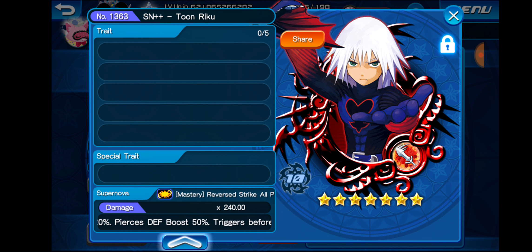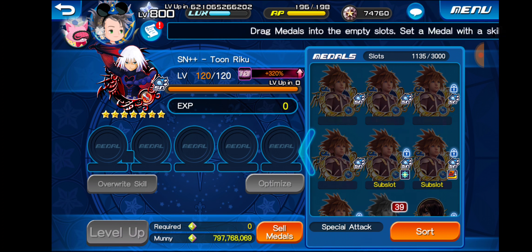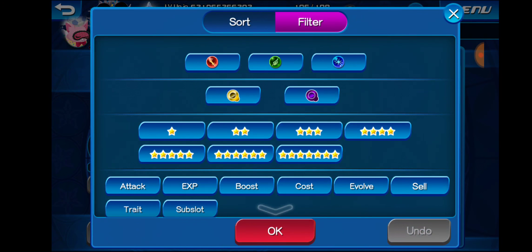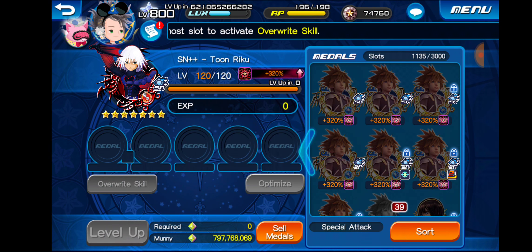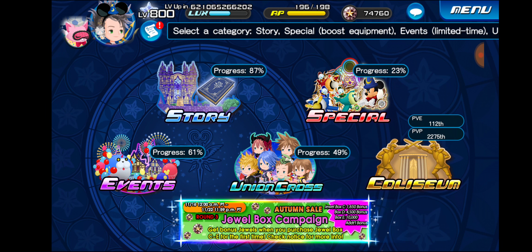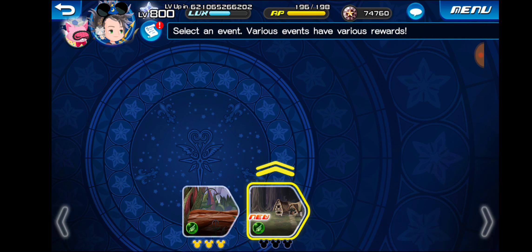Supernova++ Toon Riku is a pretty solid medal, especially for PvP. For every other type of content he's not all that great, but he's a pretty solid PvP medal and I will probably end up using him. Even though he does cost 4 gauges to use, I will have to throw an SP skill on him. I can show you guys what their special attack looks like. Naminé doesn't really have a special attack animation, but let's show you guys Toon Riku — because Toon Riku is a pretty cool medal.